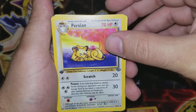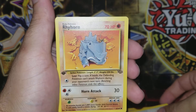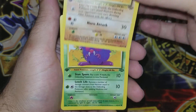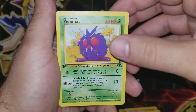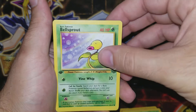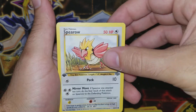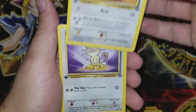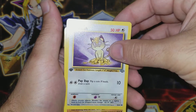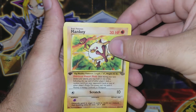You got Persian — that's cool. Rhyhorn. Man, this is bringing back memories for you guys too. Venonat — this is awesome. Bellsprout — that's cool. Spearow. Like I said guys, it's been — I was probably eight years old when I opened up one of these packs. Meowth — that's cool. We got Meowth and we got Persian too, that's awesome. Mankey, and I do have sleeves for these guys — they will go on sleeves right after the video.